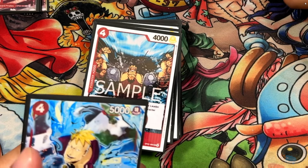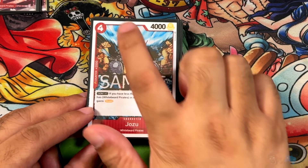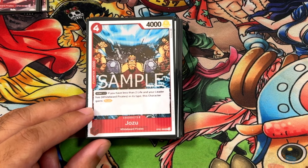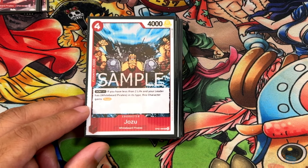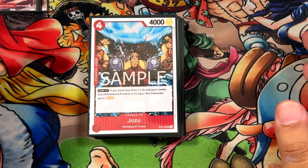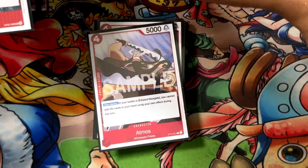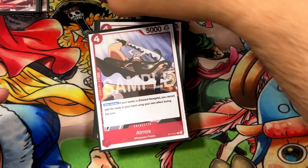Next up we have our last set of 2Ks in the form of Jozu. Whitebeard Pirates, OPO2, 4-cost, 4,000 power, 2K counter, 1 Don Attach. If you have less than 2 life and your leader has Whitebeard, this character gains Rush. You usually won't need it as a rush card since you have other good rush cards in the deck, but if you need it you'll have it. It's always going to be a 2K for you. So those are all 12 of your 2Ks — Otamas, Thatches, and Jozus. You're going to be countering like a maniac with this deck.